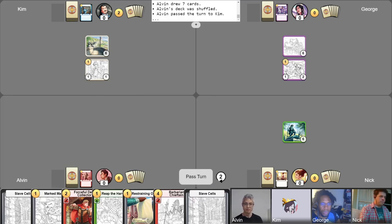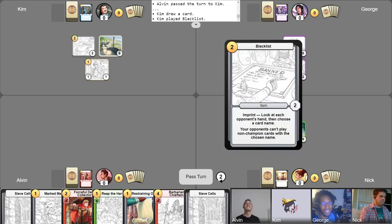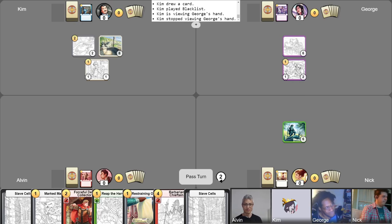I'm going to start by gaining my gold and taking my free draw. And another classic turn two that everybody was definitely not expecting is a Blacklist. Let's take a look at everyone's hand. I'm going to choose Ask for Donations as the imprinted card, so that no one except me can play Ask for Donations. And that'll be my turn.